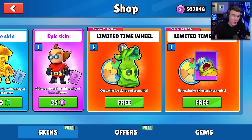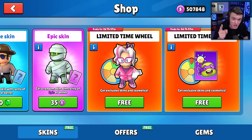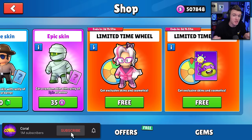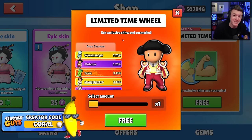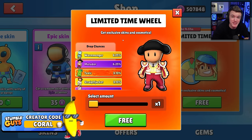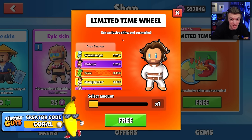But before we get into that, I do want to remind you guys that every 10,000 subs on this channel, we give away 10,000 gems to one of you - all you have to do is subscribe to the channel and comment your username down below. I also want to quickly remind you guys to use code Coral - C-O-R-A-L - in the StumbleGuys item shop. It really does help support me and the channel a lot and I appreciate every single one of you guys who use my code.